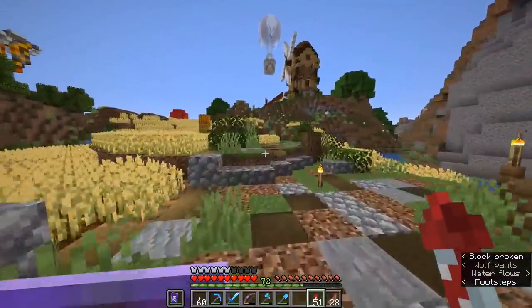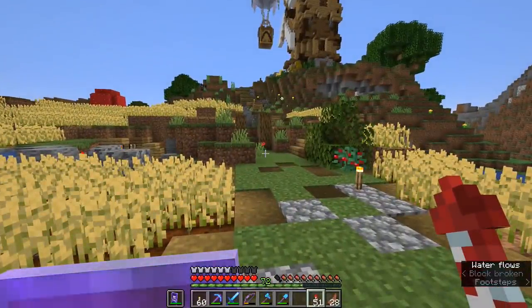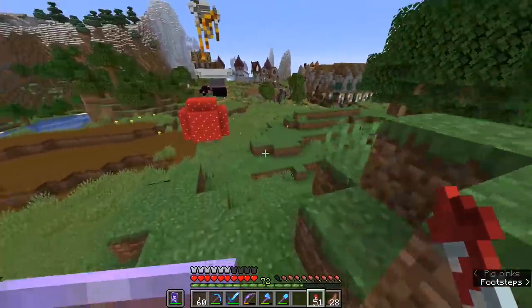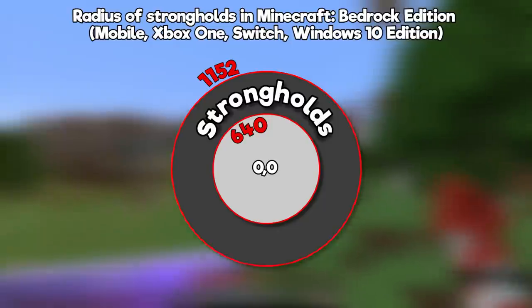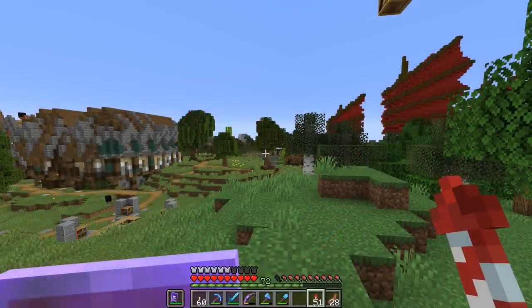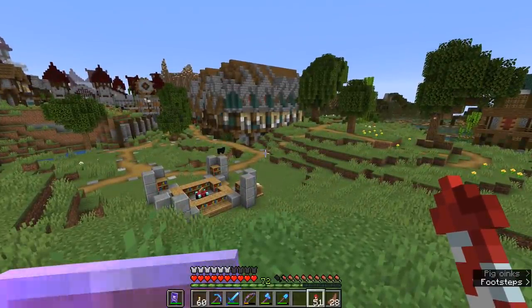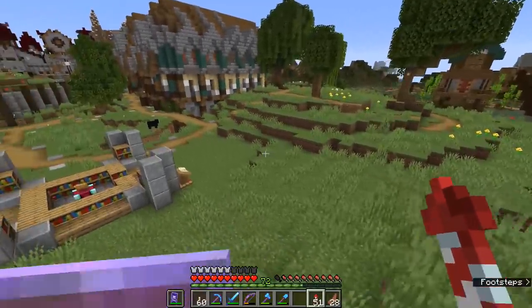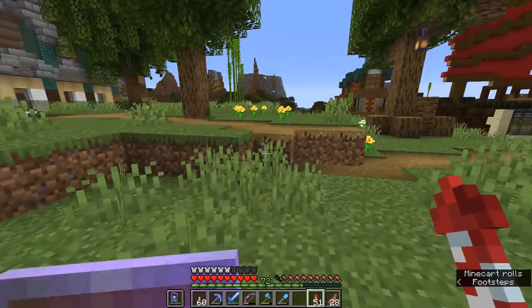For those of you playing on Bedrock Edition, there are three strongholds that will generate within a certain radius of your spawn point, or the 0-0 point at the center of the world. If you imagine a ring drawn around the 0-0 point, the ring starts at 640 blocks away and ends about 1,150 blocks away — that is the ring in which you will find three strongholds. On legacy console editions like Xbox 360 and PS3, you will only ever find one stronghold per world, because the maps are only about 800 blocks long.